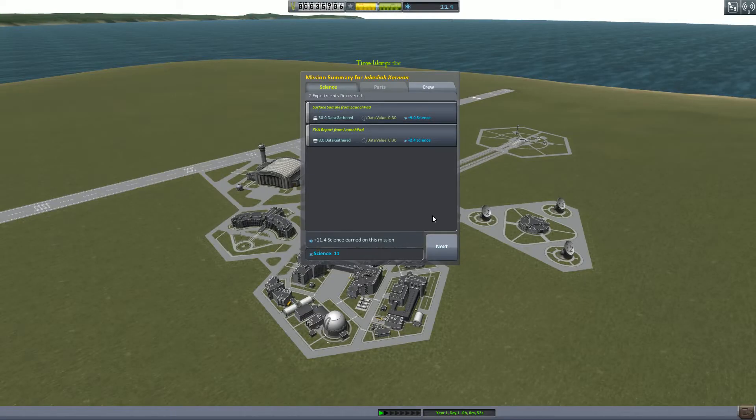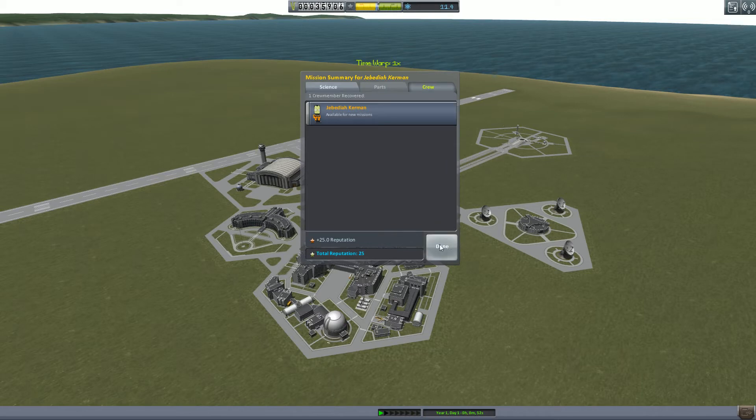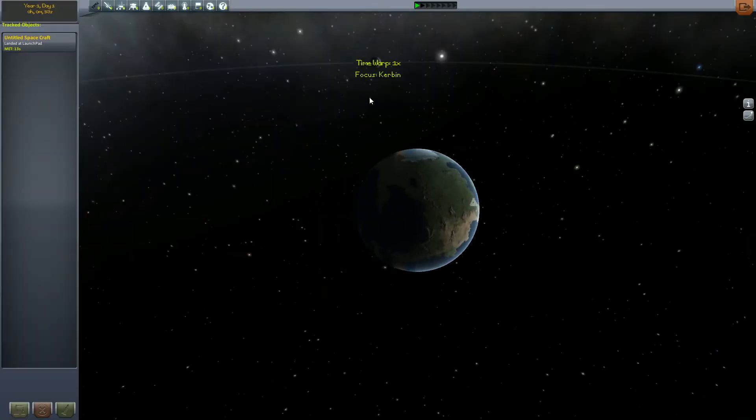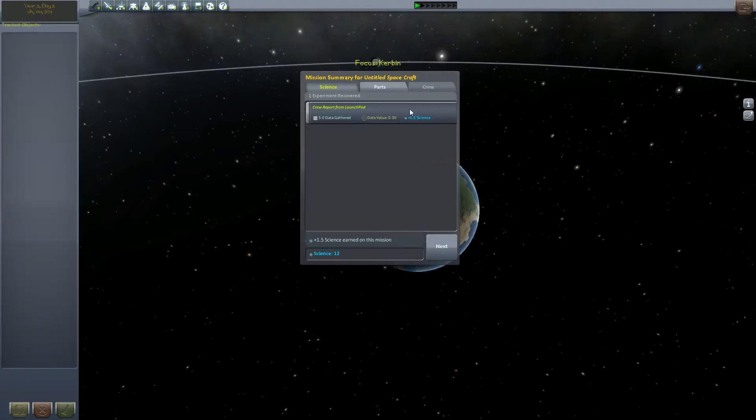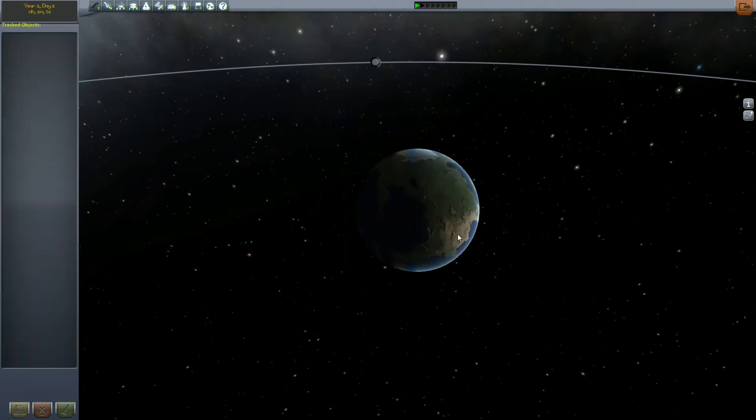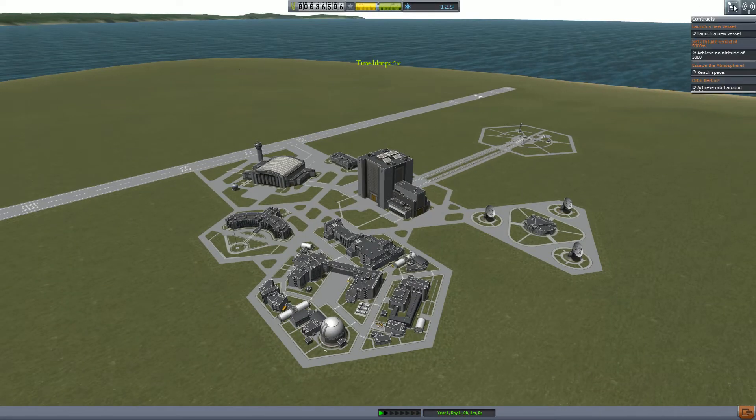Since I didn't actually enter the vessel, I have to recover the cockpit on the zone. As you can see here - untailed spacecraft - we can just recover that. It'll give us a little bit of science. And I'm getting back the money that I used to create that, so basically keeping this stuff alive is going to be important.